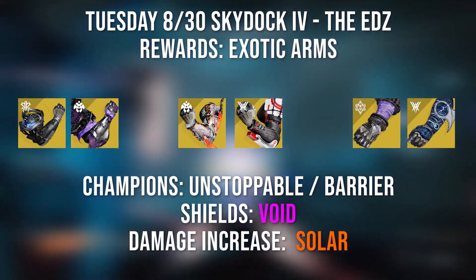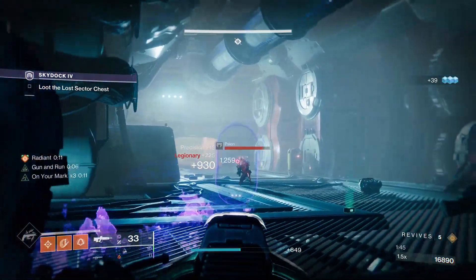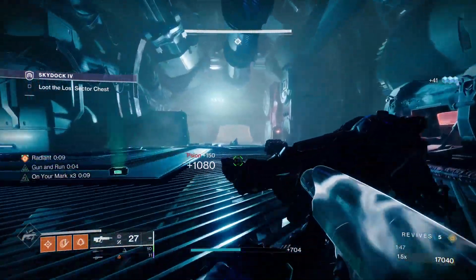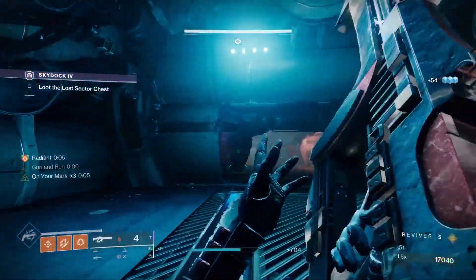This Lost Sector has Unstoppable and Barrier Champions with Void Shields and Solar Damage increased. Remember, for this season for Unstoppable we have Shotguns, Pulse Rifles, or Solar Melees, and for Barrier Champs we have Autos, Scouts, or Snipers.